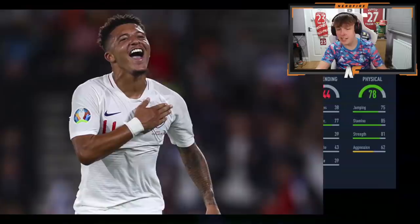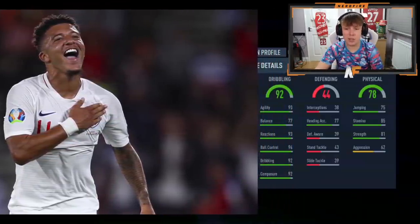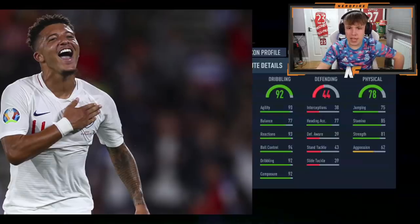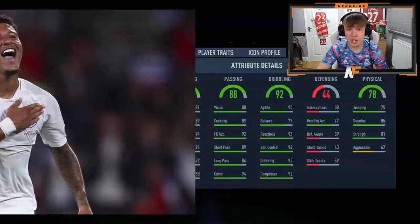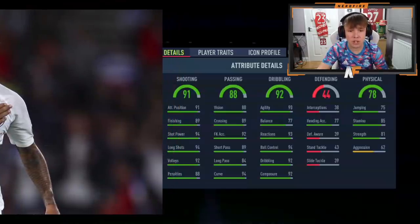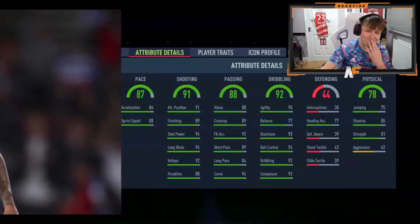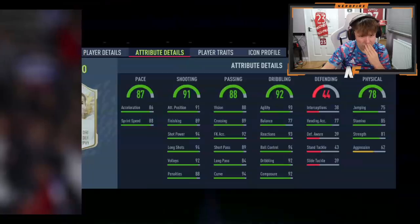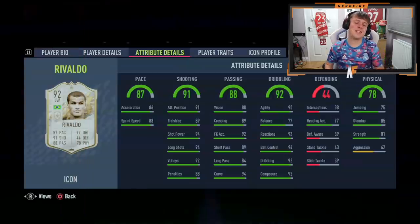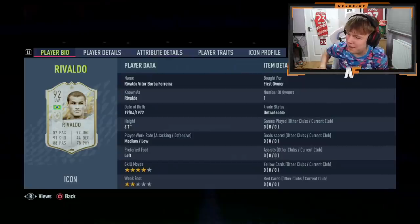Next up we've got the defending — good heading accuracy, so this is pretty much an attacking player, that's what we know. Next up is the dribbling — 92 dribbling, that's solid. The balance is a little off but apart from that it's pretty solid. Passing — 88, solid, especially for a forward-type player. Shooting — 91. 94 shot power and 94 long shots. It's all down to the pace now — 86, 88, 87. I actually don't know who this is. Oh — Rivaldo, man. That's painful. I'm actually doing a roulette getting to Brazil and seeing that. That could have been worse, but that's not the greatest pull at all.